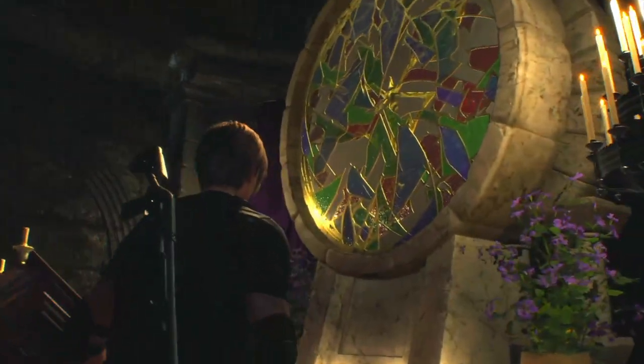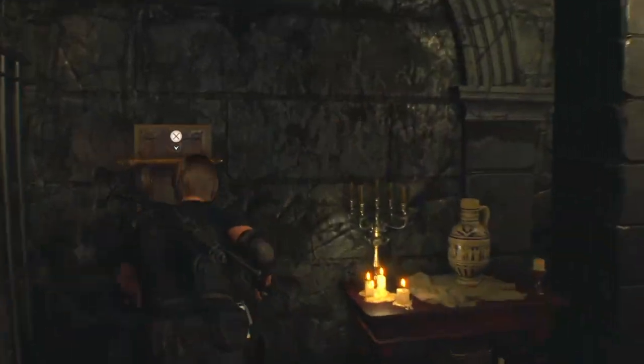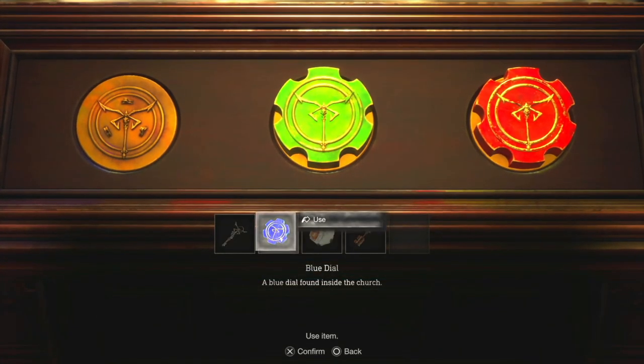You can activate the pulpit puzzle by pulling the handle to the left of the pulpit when you're facing the stained glass. Take the blue dial and pop it in the pulpit.